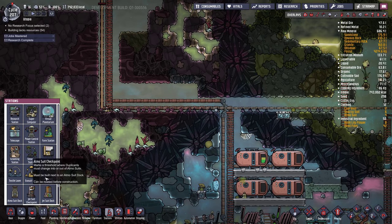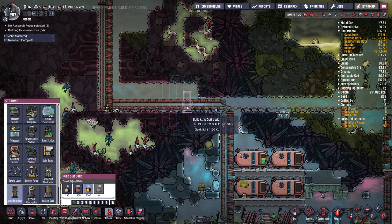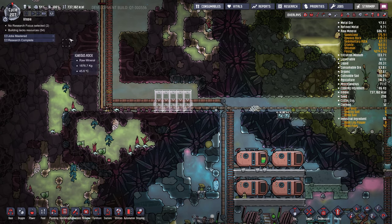Okay, so stations — exosuit dock. I'll make them out of gold, right here. I'll do five of them, I guess. Speed the game up here.